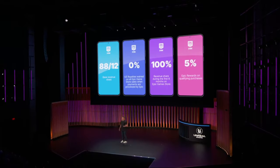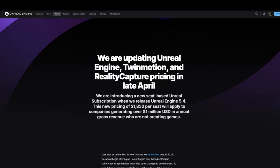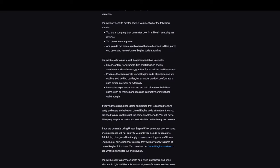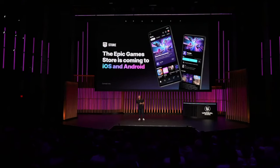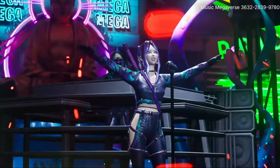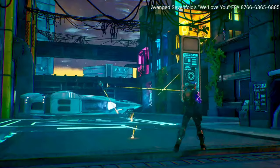Epic talked numbers, notably the growing use of the engine and the reminder of the revenue sharing system. As a reminder, we had the new plan and license system just before GDC via the networks. There won't be major changes, even for the linear content parts, unless you reach a revenue of one million dollars on your annual project — the system already in place for the gaming parts is almost the same here. Another important news is the arrival of the Epic Games Store on mobile, iOS and Android.